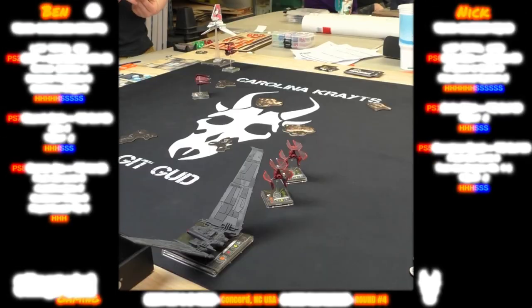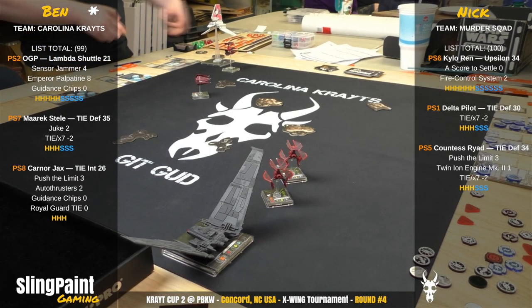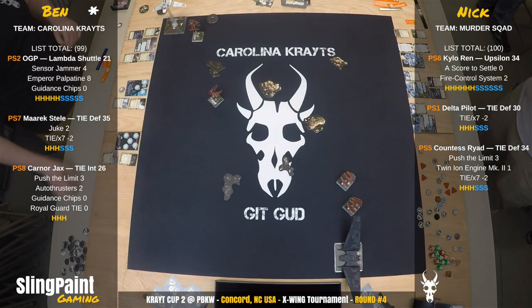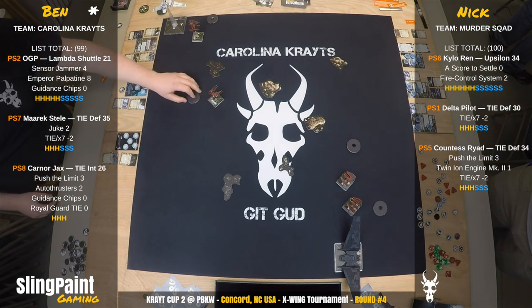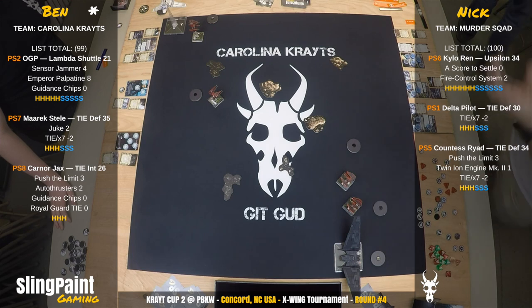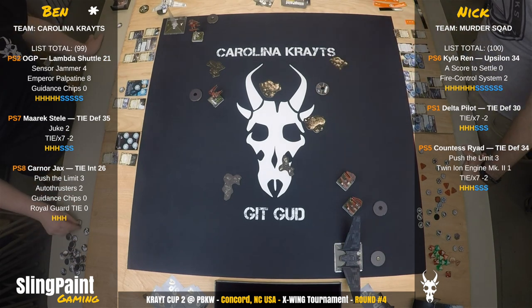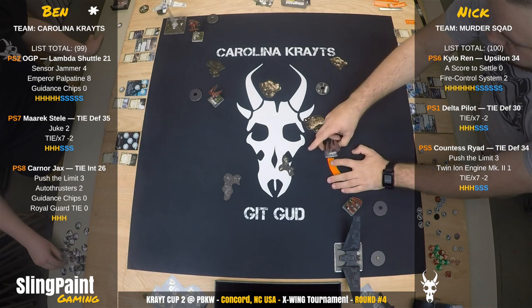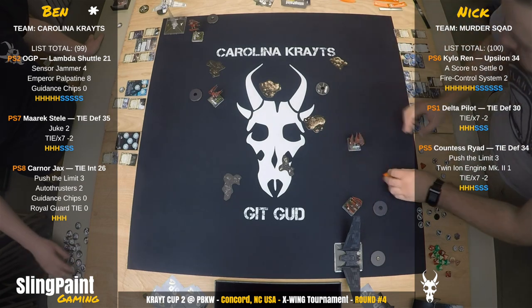Back to dials — nothing's changed, you just saw the flash. With Karna Jax shutting down that whole focus and evade token as long as he's in range one, if Ben can manipulate and get into position it will be difficult, especially with those defenders doing a 4K turn, and especially Countess Ryad's ability making almost any straight maneuver a K maneuver.